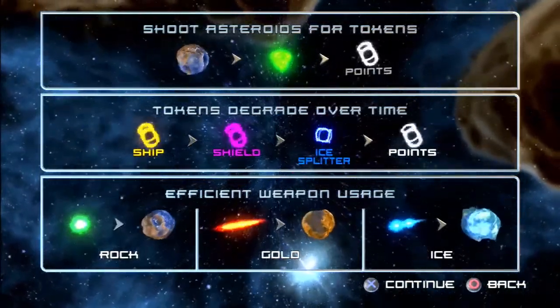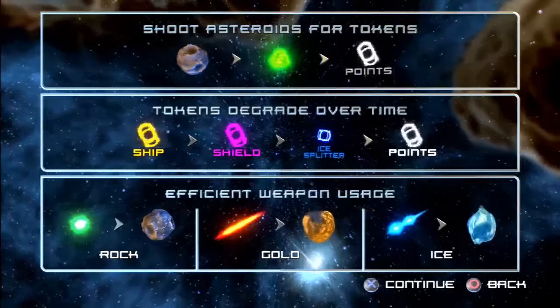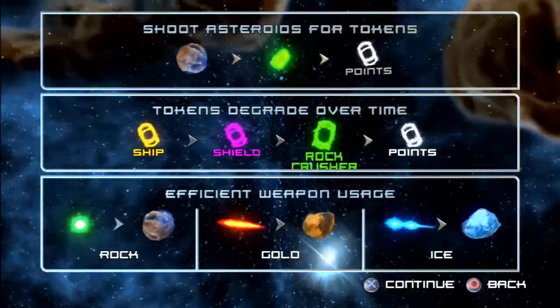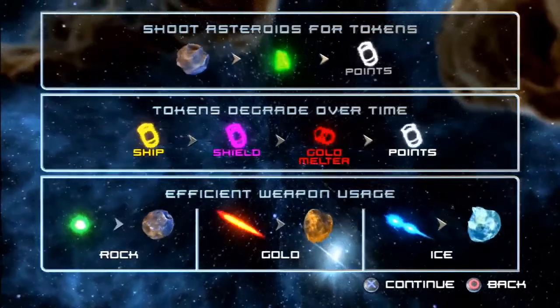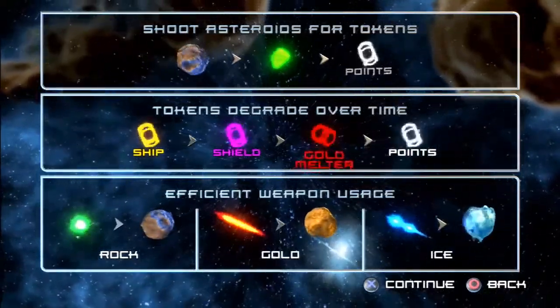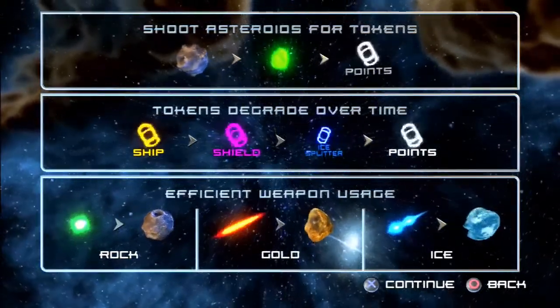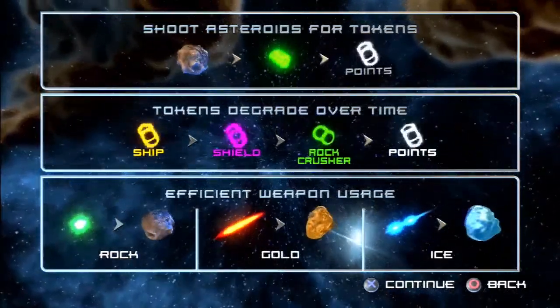Shoot asteroids for tokens — tokens degrade over time and you can get things for efficient weapon usage. For the gold rocks, you gotta use gold weapons. For ice rocks, use ice weapons. And for regular rocks, use green weapons. That makes sense. I love when games are just intuitive like that.